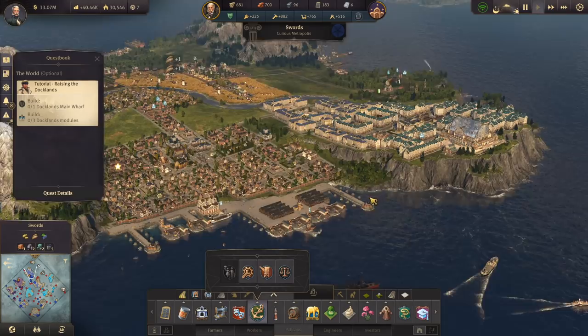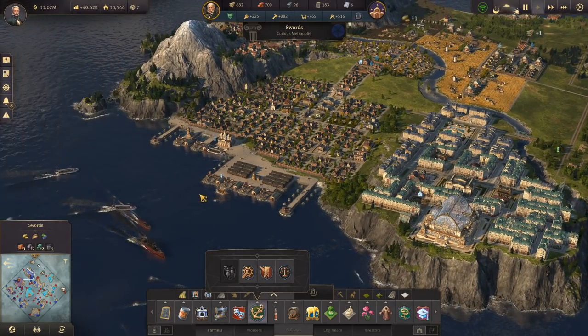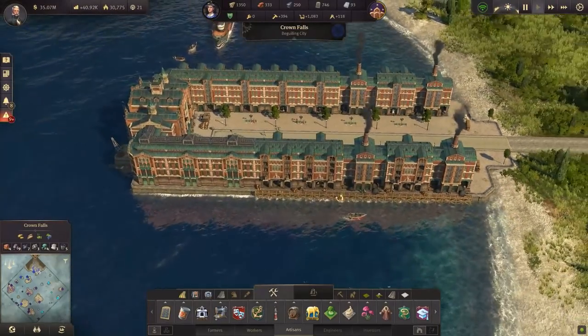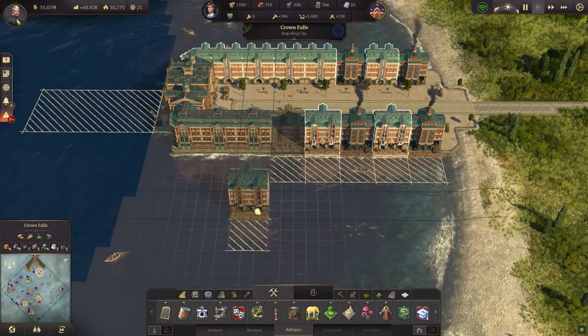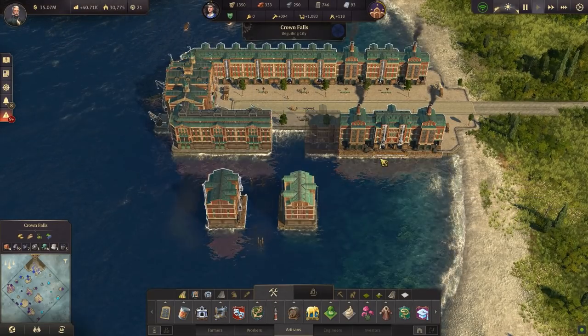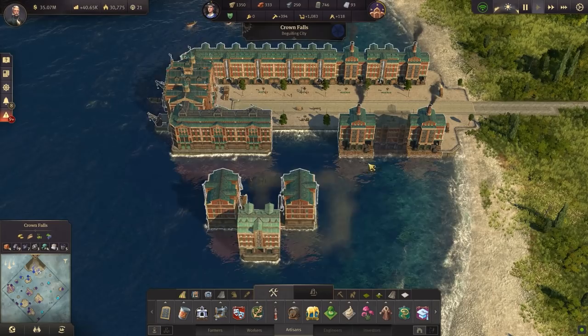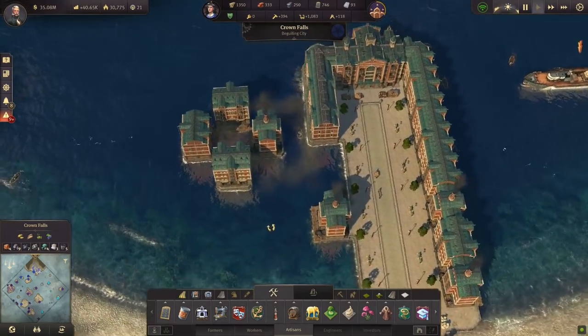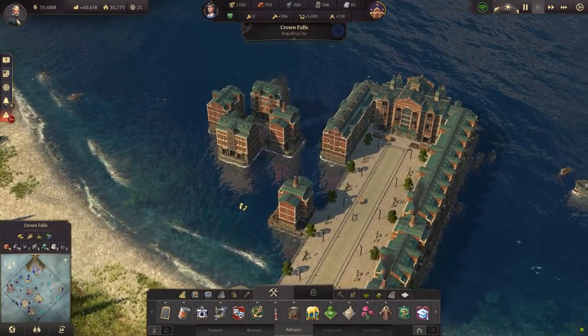The Docklands also doesn't use any workforce and it doesn't cost any influence to build or expand. Building the wharf is really easy — it might even be too easy. There are 6 module types, all of which are 3x3 in size, but some of which also require a 3x3 space for clear water in front of it. It's fairly generous with this though, as 4 modules can overlap on the clear water.